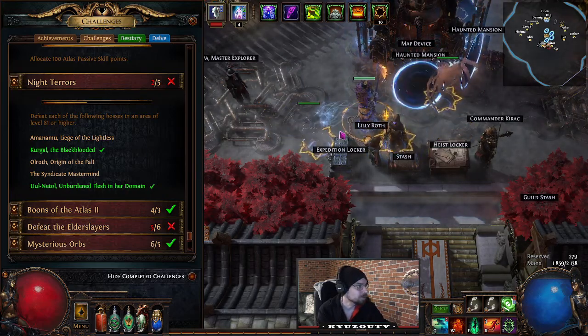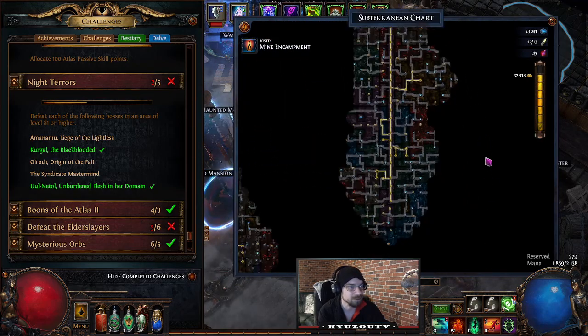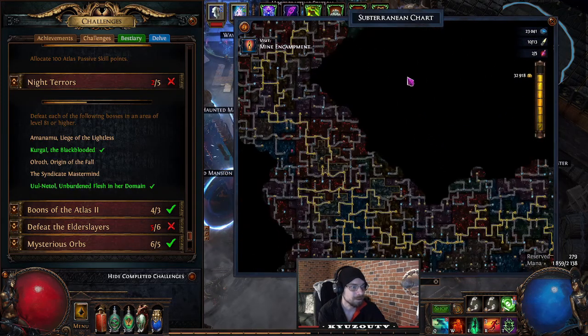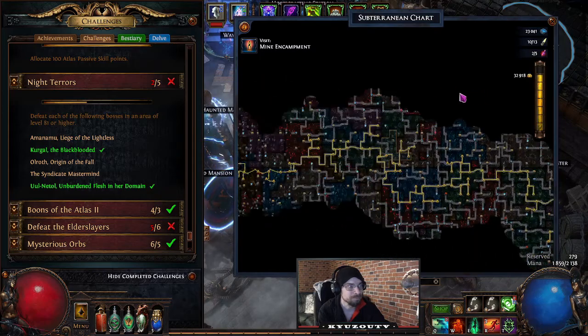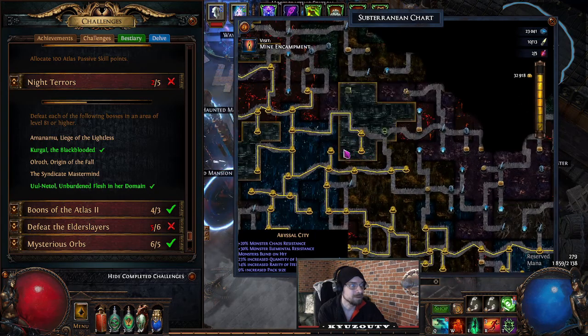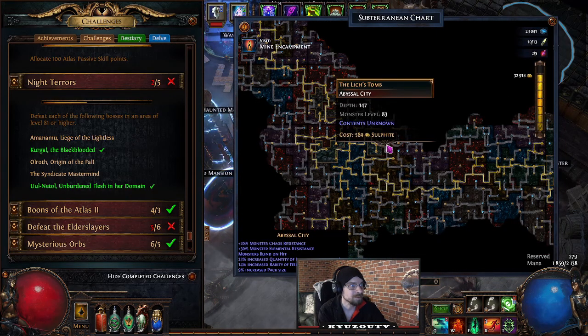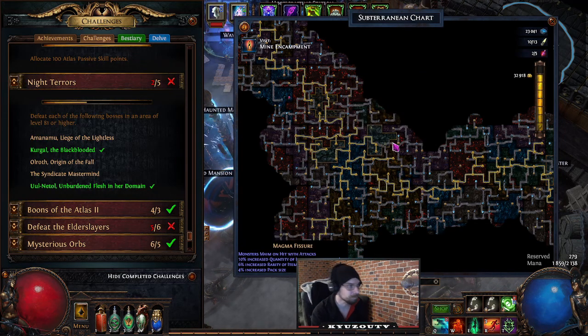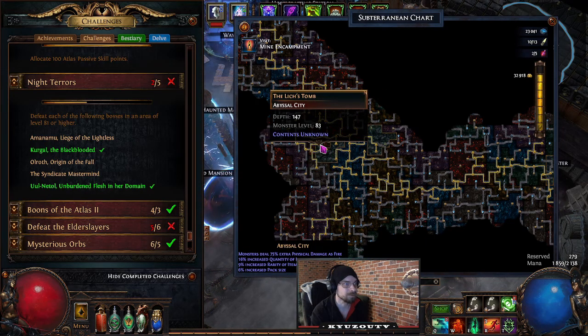Defeat Kurgal: that's a Delve boss found in the Abyssal City. I haven't delved this character yet, but Kurgal can appear around depth 140-150, and you don't need to get that far to find him — I had one around here and another one there. They've buffed Delve so there are more cities and bosses.